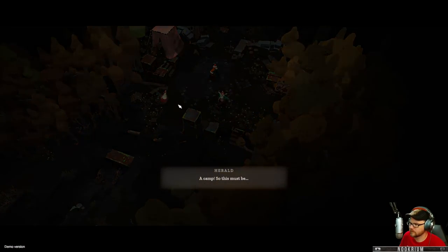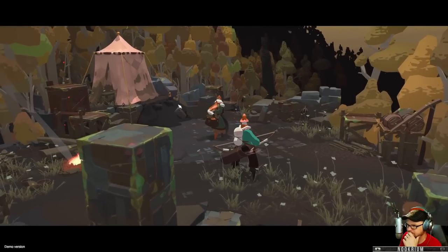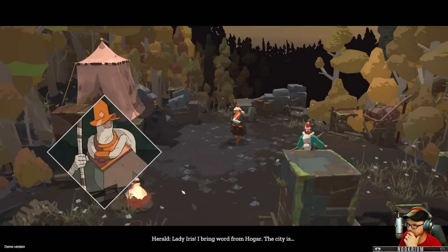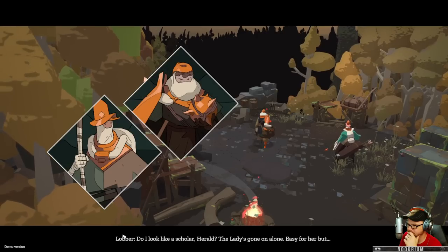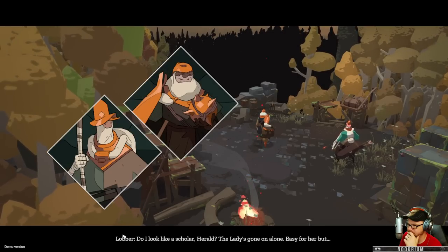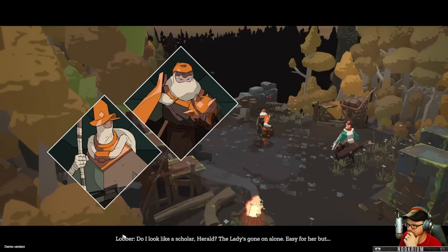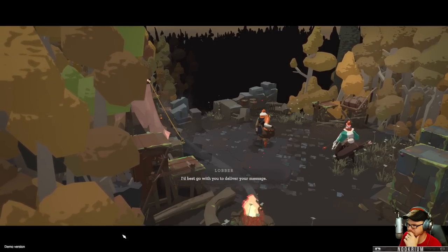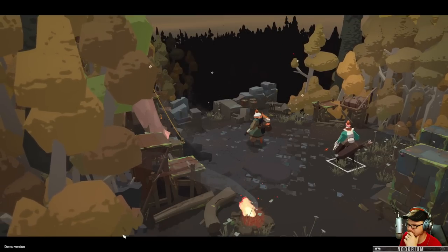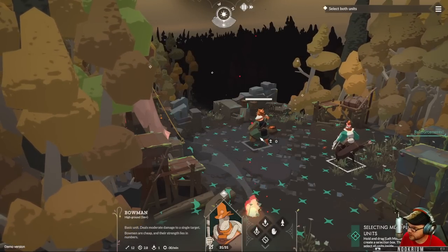A camp. Lady Iris, I bring word from Hogar. The city is... Do I look like a scholar, Herald? The lady's gone on alone. Easy for her. I'd best go with you to deliver your message.